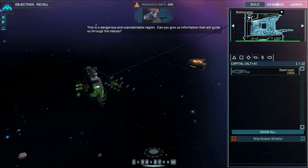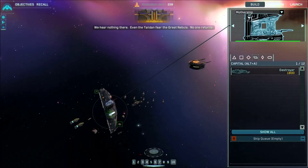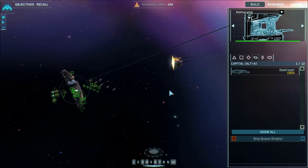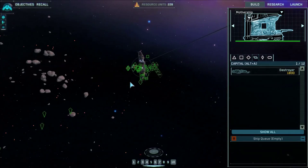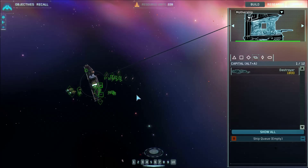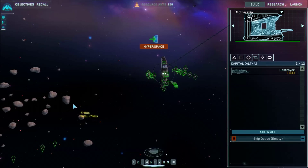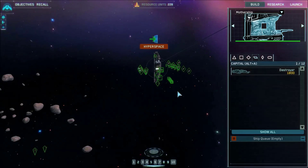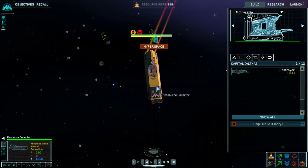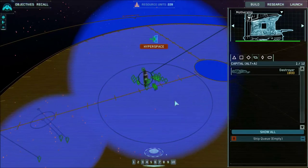New research available. This is a dangerous and unpredictable region. Can you give us information that will guide us through the nebula? We hear nothing there — even the tide fear the great nebula. No one returns. The hyperspace module is fully charged. Technically we can already jump to the next mission, and I think I'm gonna do that as soon as I try to get as many of these asteroids as I can. I'll see you guys in the next episode. Bye.